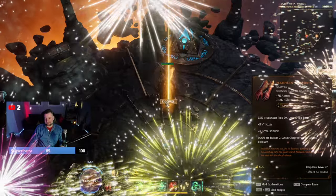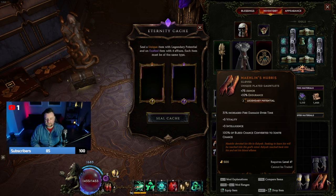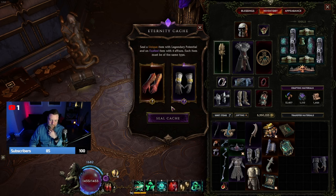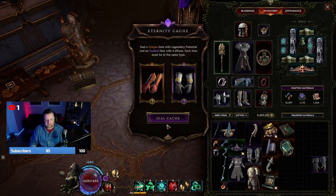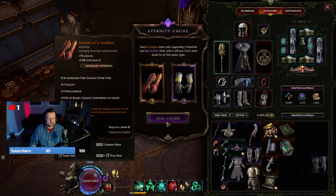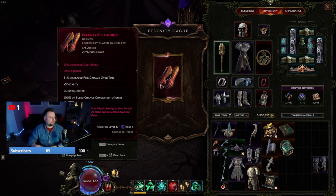Well, that was nice. Get ready to clip this — legendary craft, 2 LP gloves. Necrotic resistance plus anything else, that's what we're hoping for. Everybody say your prayers, do a little dance, visualize these gloves with necrotic resistance. Circle my mouse around it and visualize when I hover over that these are going to have necrotic resistance... no, of course they don't. Of course they freaking don't.